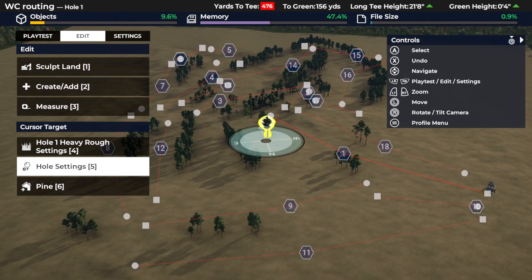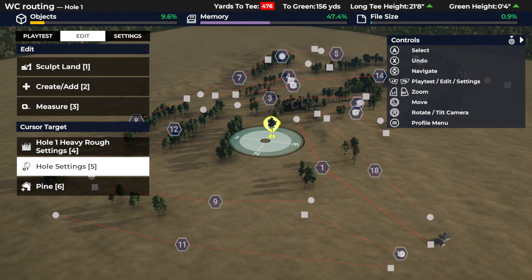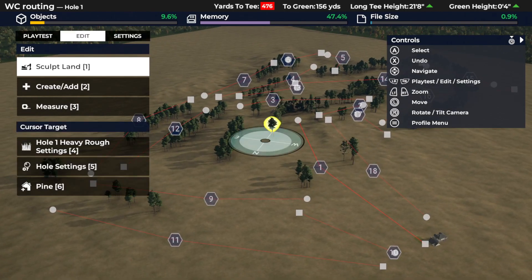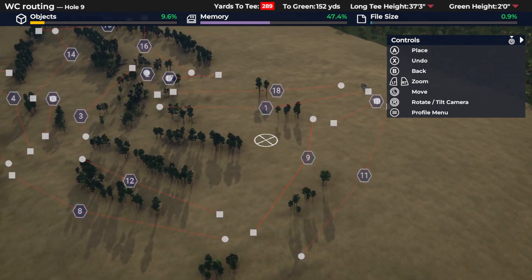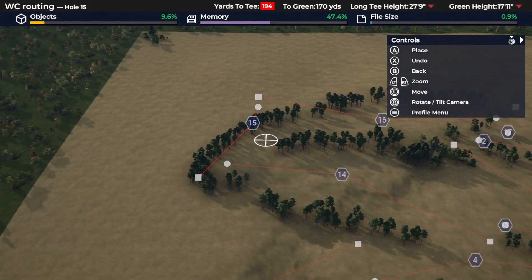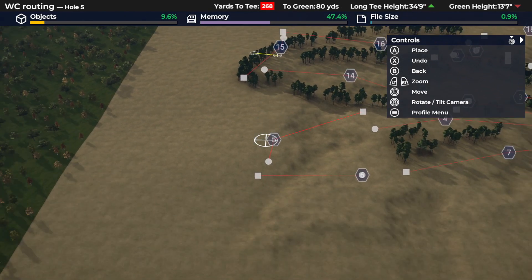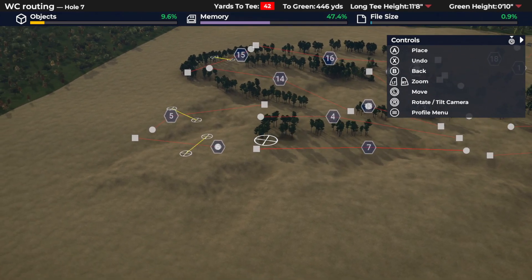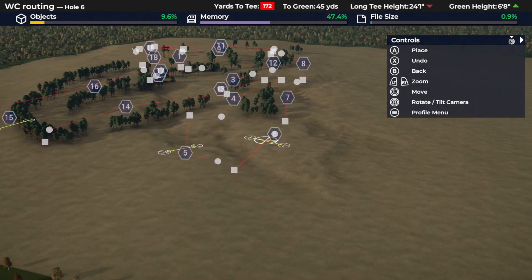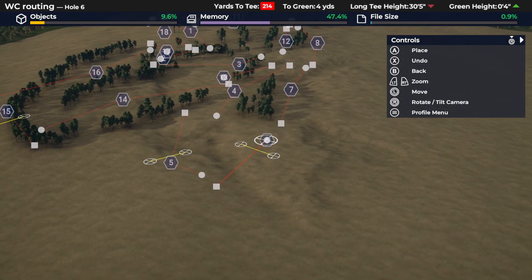Welcome back to the final episode of this little mini-series. We're going to look at the very final routing that we came up with and how we came to that decision. You may recall from last episode, there were a couple of holes that were causing us problems. 15 is a placeholder, 5 is awkward, 6 is there but 6 can be anywhere — that's fine, it's just a long par 3.